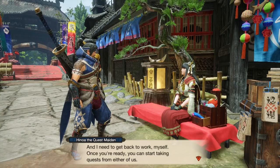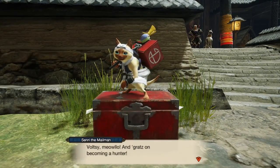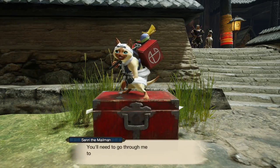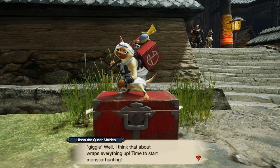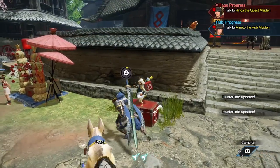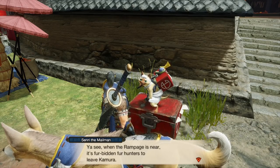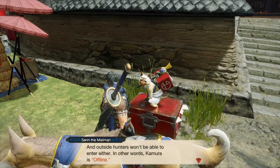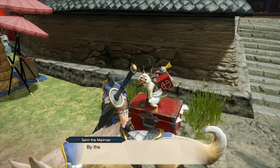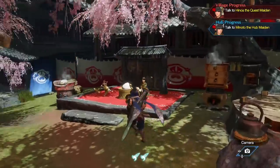Hinoa wraps up her explanation and gets back to work. A mailman named Senri introduces himself — if you take hub quests you need to go through him to meet up with fellow hunters. However, with the rampage near, Kamura is currently offline, so hunters can't enter or leave — meaning online multiplayer is locked until story progression. The player notes they'll need to progress through the story to unlock online, which is fine. Really liking the music and the look of the hub so far.